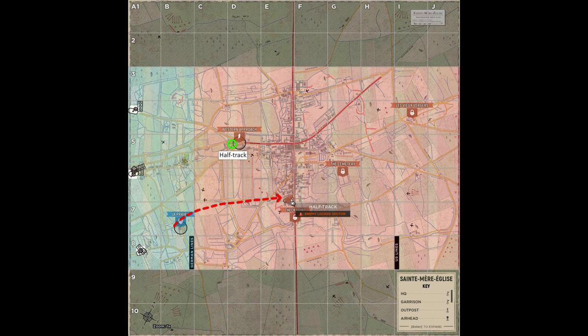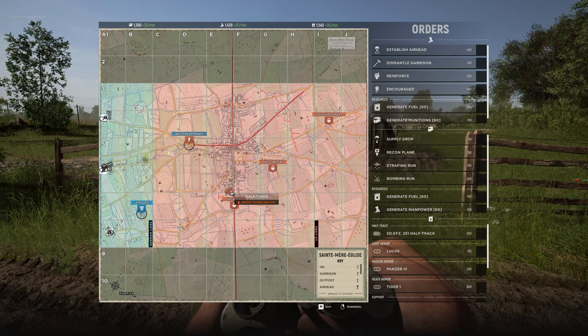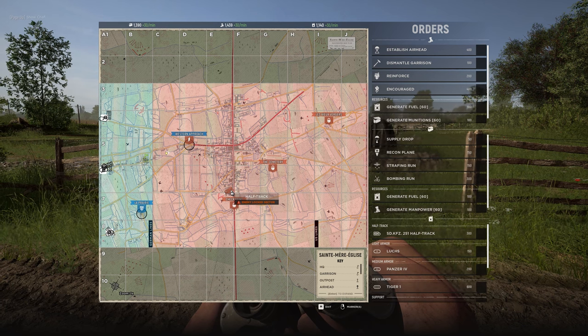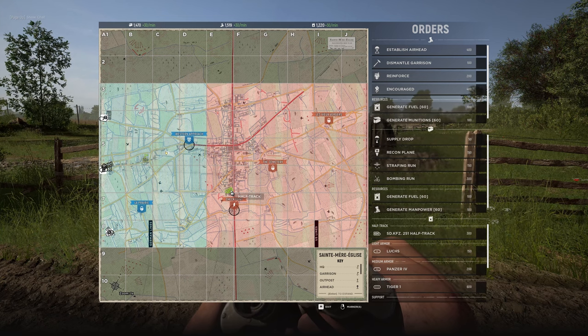Moving on to what I call the advanced tactic. Let's say our aggressive move is working and the enemy has let up their attack on La Prairie in an attempt to bolster western approach, or perhaps we have three half tracks on the field. Either way, we can take our defensive half track or third half track and place it in locked enemy territory. As we know, this is useless right now, but as soon as we capture western approach, this half track will immediately become available to spawn on, depending on where the timer is.